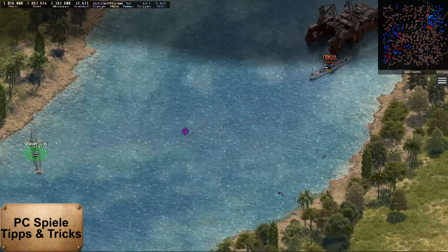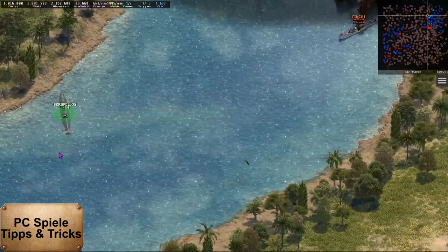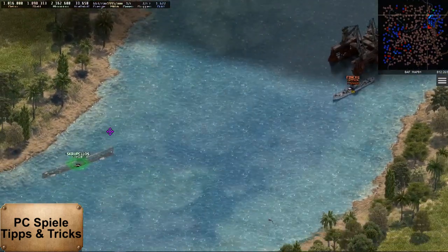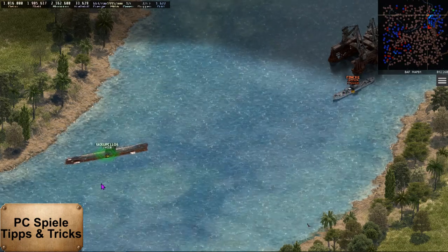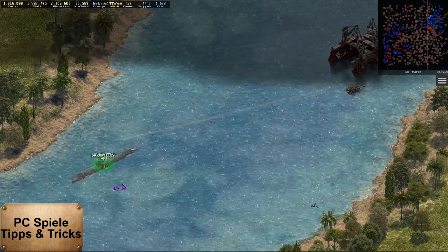It is an ammunition boat and I want to destroy it before we attack this base. I take the submarine to a position outside the defense tower's range and open fire on the ammunition boat. Four torpedoes are needed for this, but then the ammunition boat is just a pile of junk.